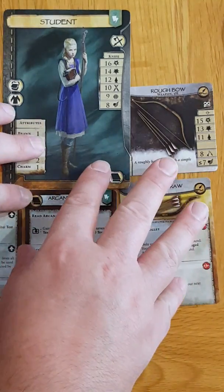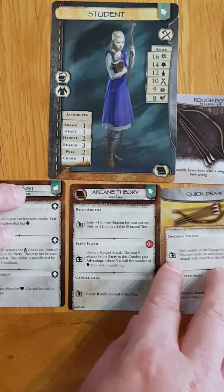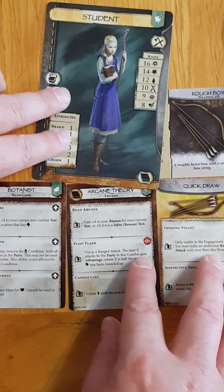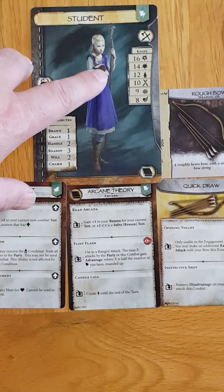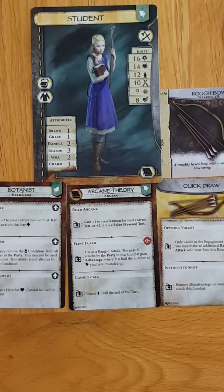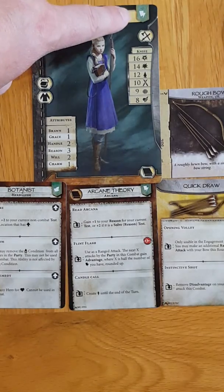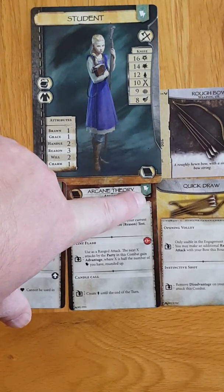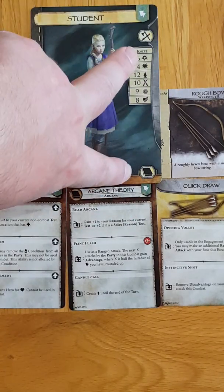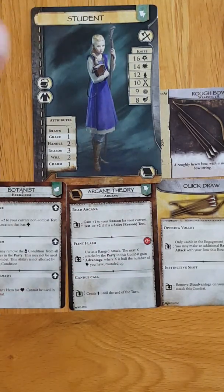You now have an assembled character which has an occupation card, a weapon, a weapon talent, and two skill talents. I have a speciality of arcana, and I've also taken an additional arcana stripe here — so that gives me two arcana, because I wish to specialise in that with this character; I want to make it more of a mage. But you don't have to do that — there's nothing stopping you taking any other skill talent you wish.